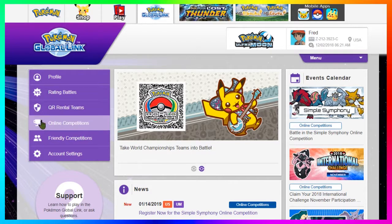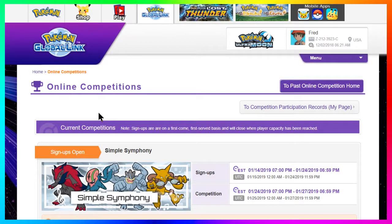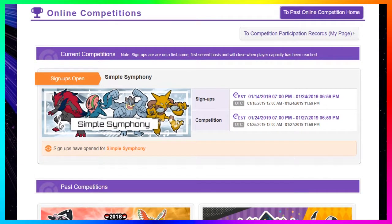Once you're logged in, the aesthetic of the Pokemon Global Link website will change to orange if you have an Ultra Sun game, or purple if you have an Ultra Moon game. From here, instead of clicking on the news tab that says 'Register now for the Simple Symphony online competition' — that just takes you to the news article, not the sign-up page. What you need to do is click the 'Online Competition' tab on the side, which is highlighted right here in the video. This is where a lot of people get confused — they click the news tab and can't find their way to the actual sign-up page.